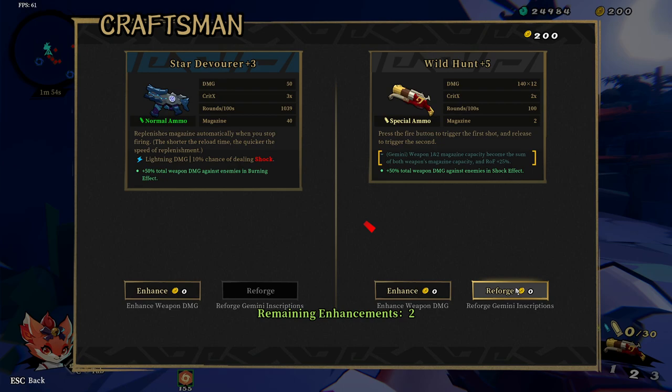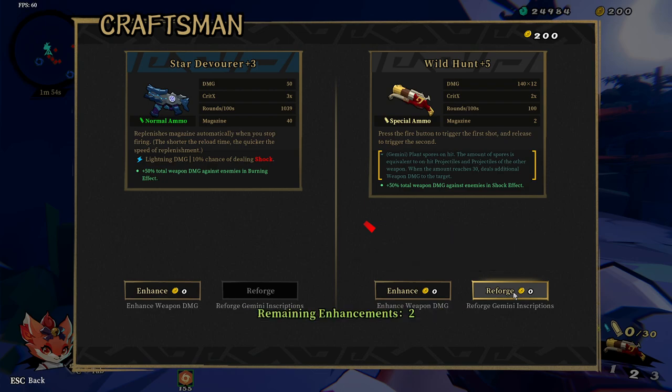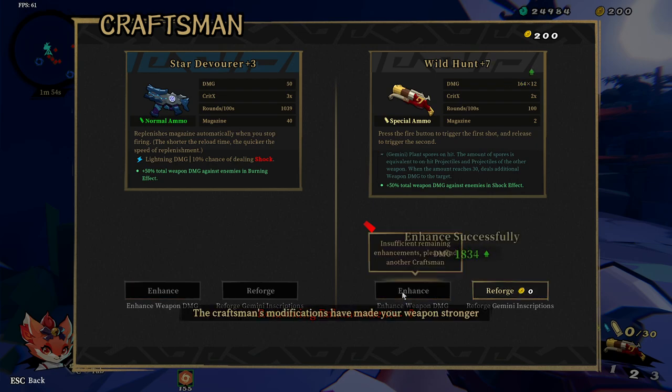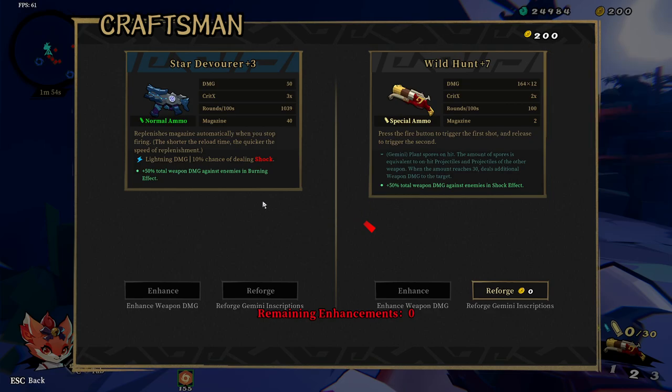I'm going to reforge - it's 300 a roll usually and I've gone up to 12 rolls. I didn't have 600 to reforge to get spores on it straight away on the first craftsman. What that does is make the base damage go up and the multiplier will go up too, though it'll be quite a few levels before that bumps up by 0.5. We're off to a good start.